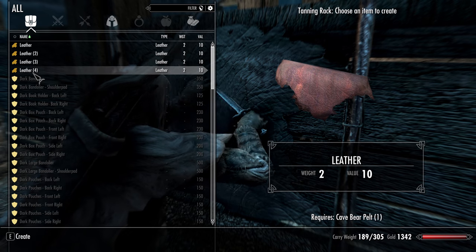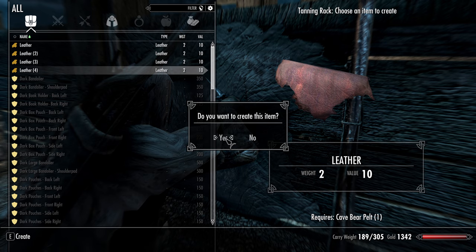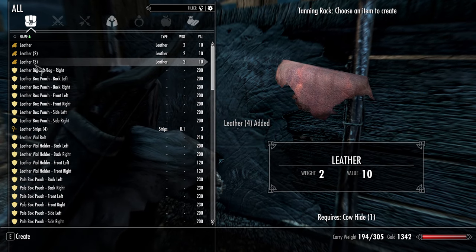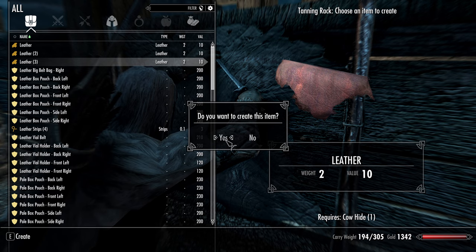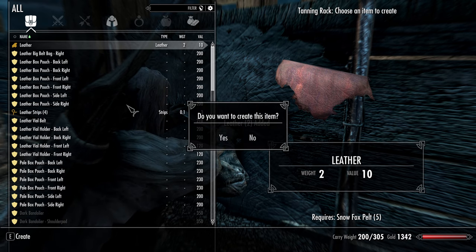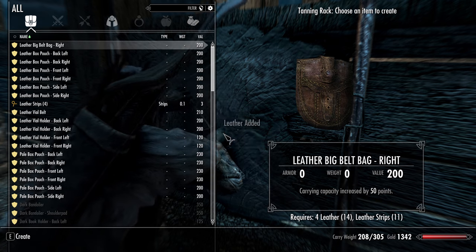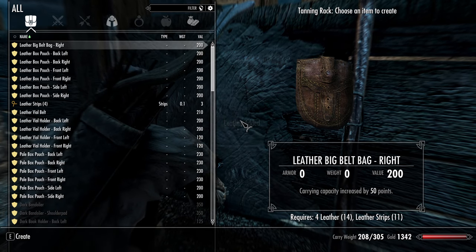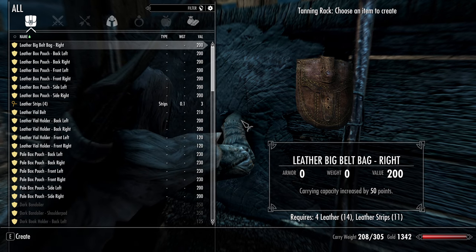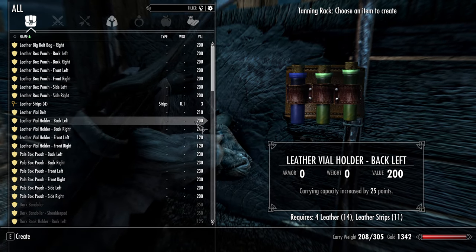All right, let's make four strips of leather at one time. Yes, please. And then three strips. Yes. And then two strips. I can make five of those. Okay, with all that — we've got eleven leather strips also. Wow. So I don't need to make any more of those.